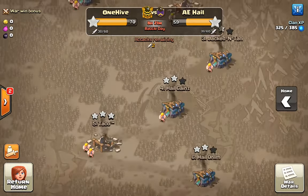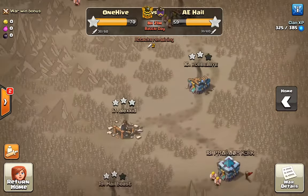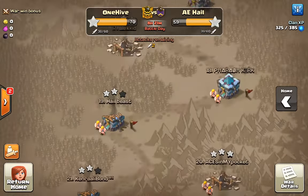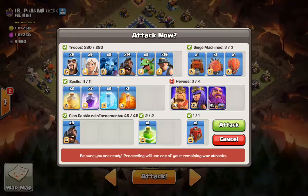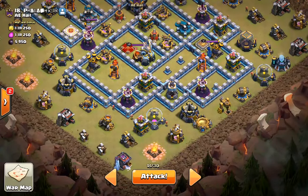So 1-Hive matched Aphelion Esports in a random spin today, so I'm thinking we could do some attacks there. I chose Base 18, and the strategy that I'm going to use right here is Hog and Miner Queen Charge. And I'm going to gem the Royal Champion — don't worry about that.